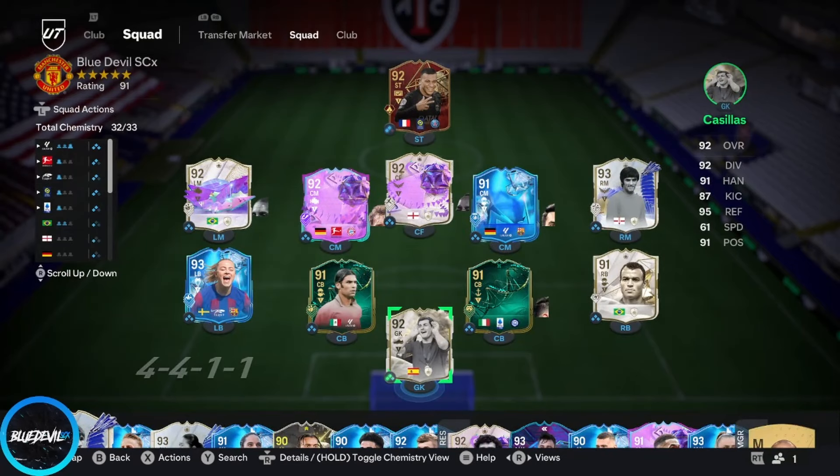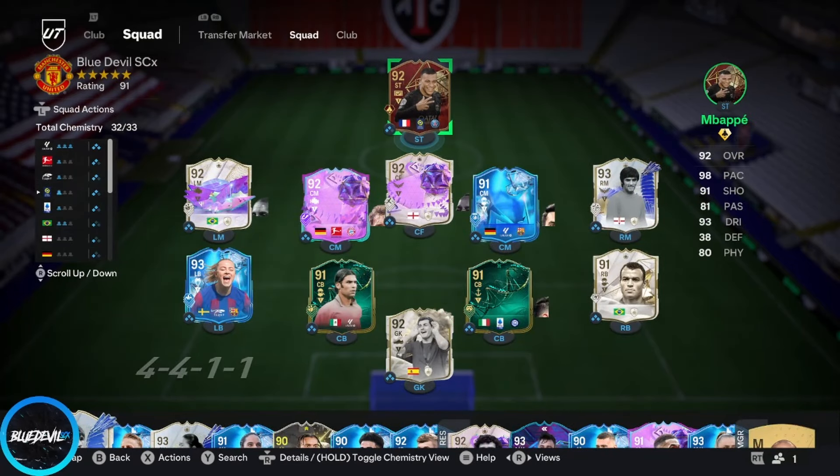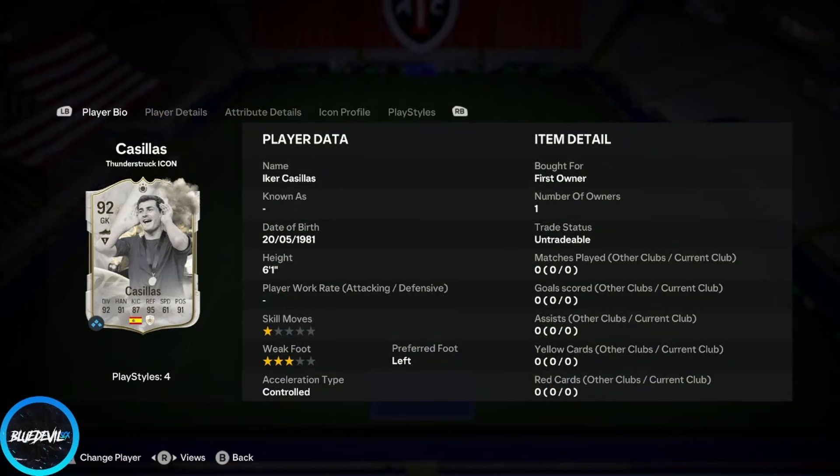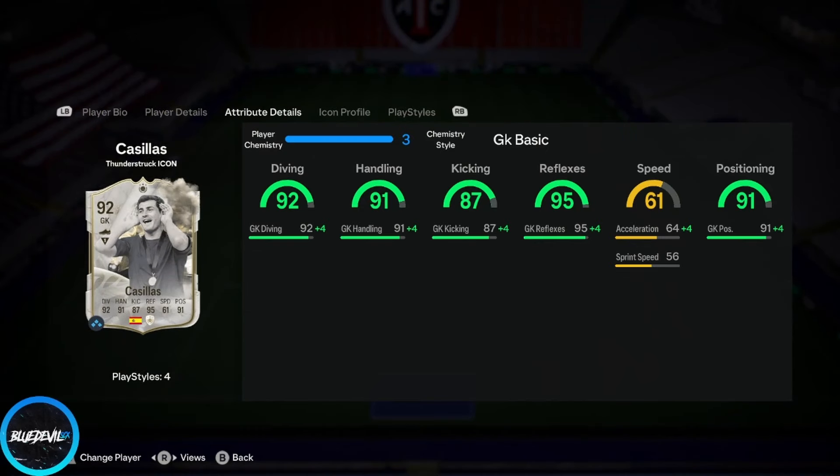Look — my starting goalkeeper is Lorice and he's better than him in literally every single stat. So yeah, that's a fire pull right there. It makes our chemistry go down one, but Bobby doesn't need to be on full chem so we're not mad at that. Casillas is one of the best goalies in the game.